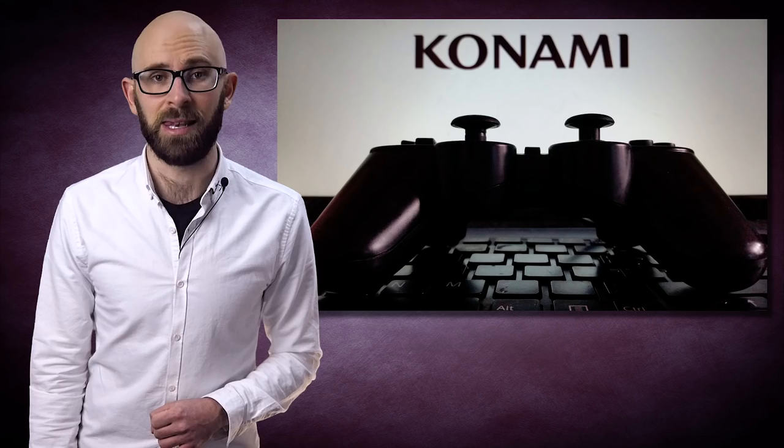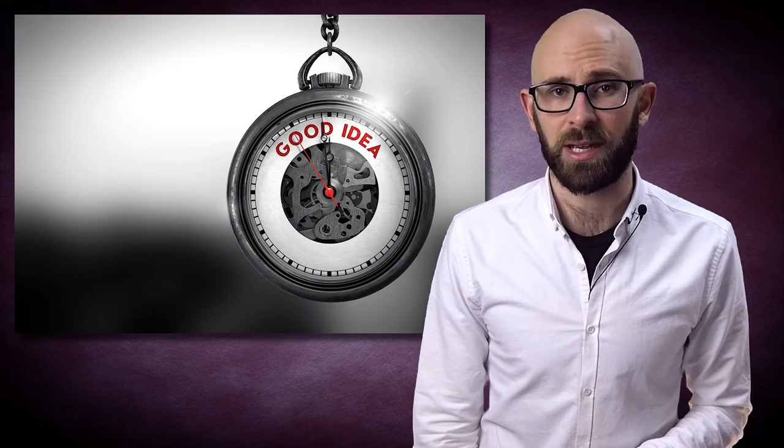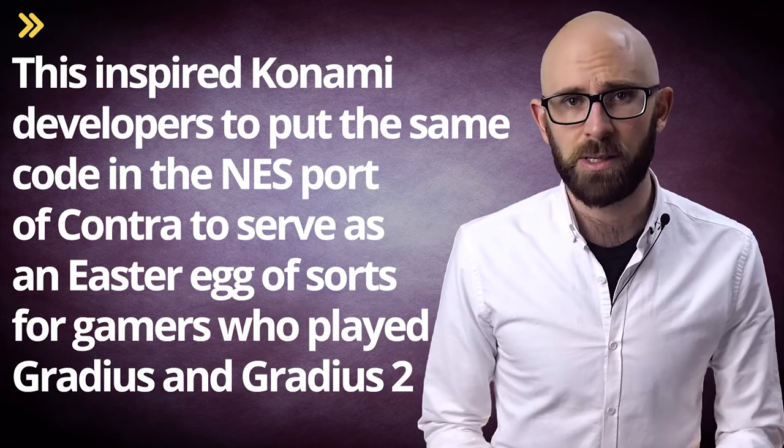Hashimoto's fellow developers at Konami liked his idea for a code that made games easier to complete when testing them out, and similarly began inserting them into other games they were working on. Exactly how the Gradius power-up code became known to general gamers is not clear, but when it did, knowledge of it quickly spread via word of mouth. This inspired Konami developers to put the same code in the NES port of Contra as an Easter egg of sorts for gamers who had played Gradius and Gradius II, the latter of which also contained the same cheat code.